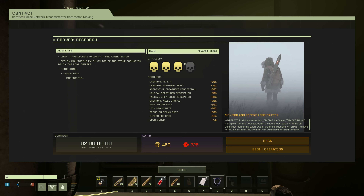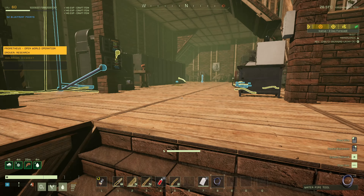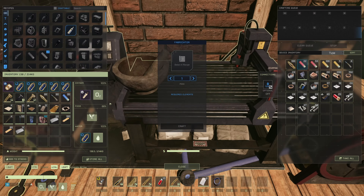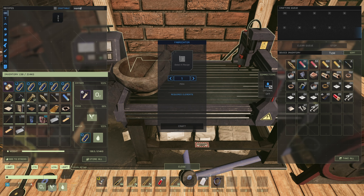It says craft a monitoring pylon and deploy it. They need you to head down there and activate some kind of newfangled device they've cooked up, then deploy it on top of the stone formation below the Lone Drifter. That's a weird thing to do. And then monitor it. So I'm guessing we're going to have to go up — a lot of up.